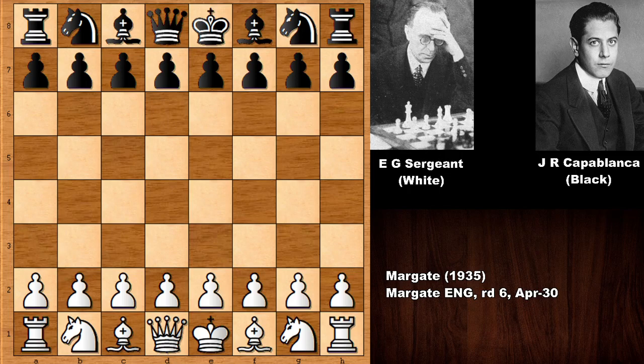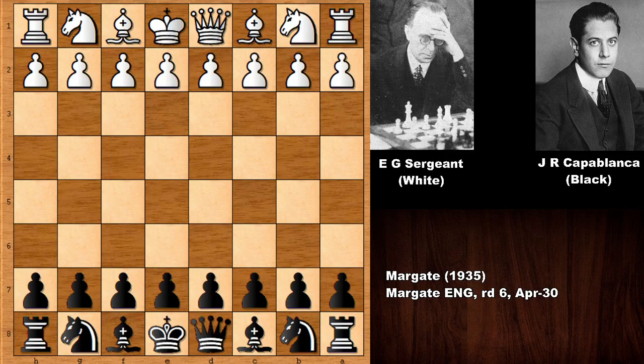Effortless and simple — these are the two words we can use when describing the style of Capablanca. In this chess game, Capablanca had the black pieces, and I think we should check out this game from the perspective of Capablanca, so it will be easier to understand his ideas.